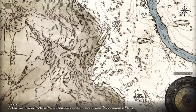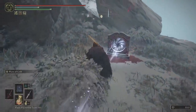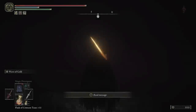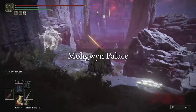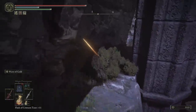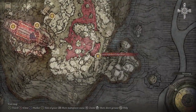There is a waygate covered in blood that's rather hidden, located here. When you go through you'll end up pretty much in the farming location. You're in a dark cave — just run forward and the farming location is just at the bottom of the hill down there.